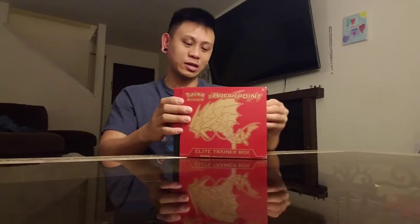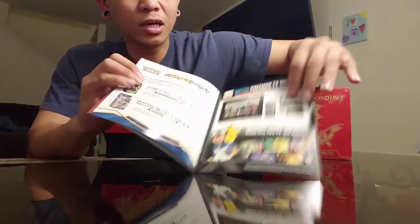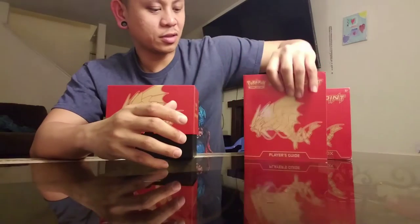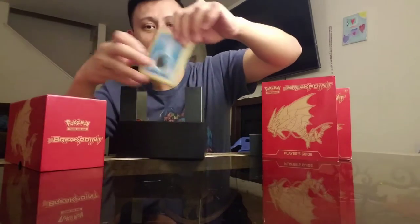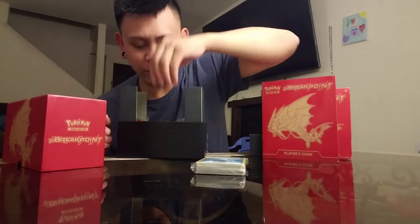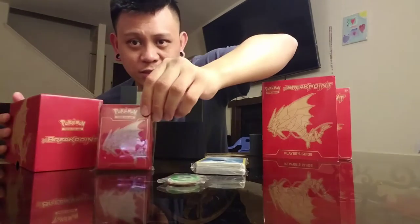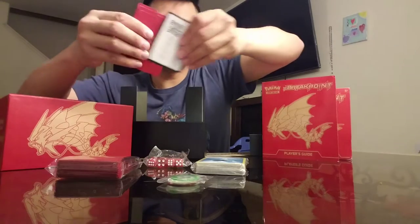All right guys, here is the elite trainer box XY Breakpoint. Let's go ahead and open it up. I already took the plastic off. It comes with a book that shows you all the cards in the set. The one you want to get here is one of the Gyarados. You have your energies — there's supposed to be 65 of those — your condition markers, some sleeves with that nice Gyarados on it, some dice, and four dividers.